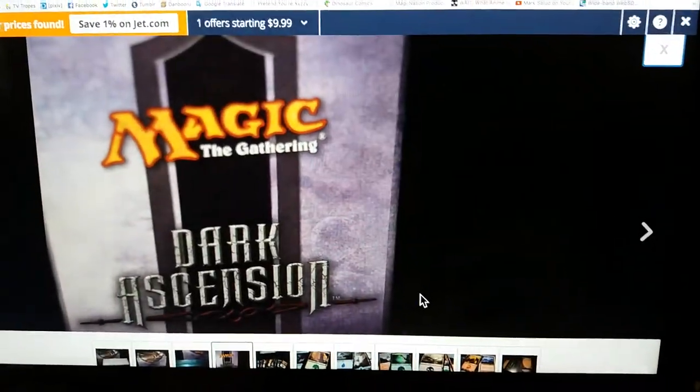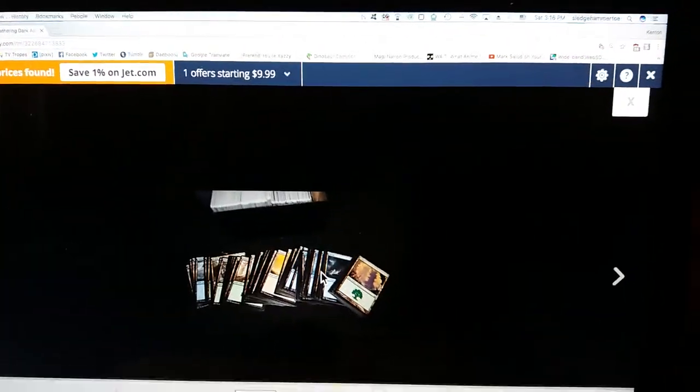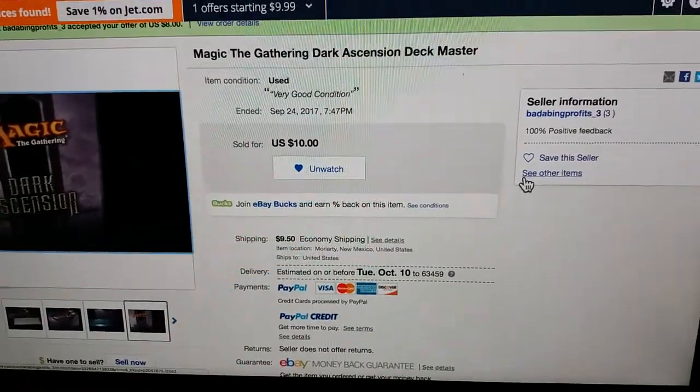So it came out to $17.50 for these cards. The auction said it was just land, and it may well be just land, but it's not just all basic land. There are some non-basics in there, along with some full arts and some foils — or at least a full art and a foil. So we're going to see if we can make us some money here.